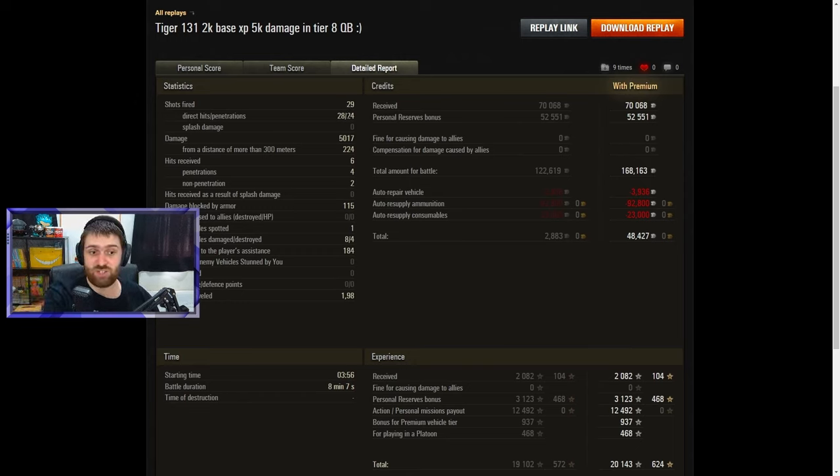Stats show 29 shots fired, 28 hit, 24 penetrated — impressive considering most enemies were tier 7 and tier 8. 5000 damage total, 224 of that from over 300 meters. Only six hits received: four penetrated, two did not. You really can't trust the Tiger 131's armor — 100mm of flat armor isn't much. You can still angle and bounce some shots, but don't rely on it. 115 damage was blocked by armor.